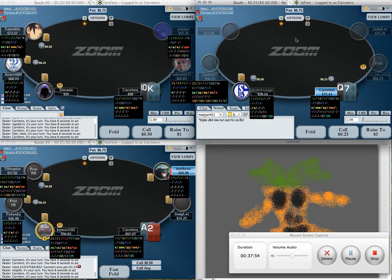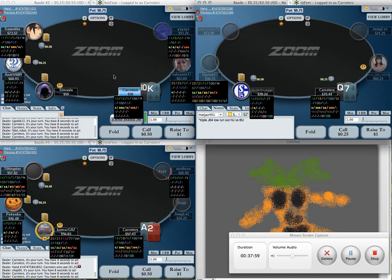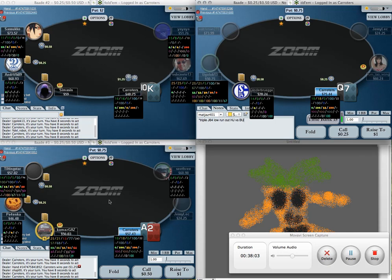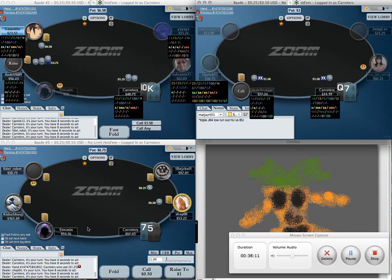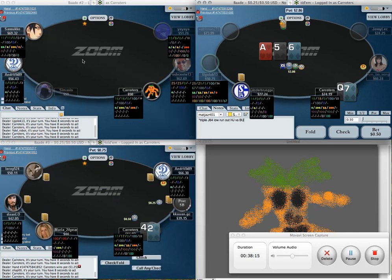Notice I don't remark on the fact that villain folded there. The reason is that it has nothing to do with how good my bluff is. Lesser experienced players might say 'oh yeah, maybe I shouldn't have bluffed there' just because results told them so — and that's a results-oriented way of looking at things that you've got to be very careful with.